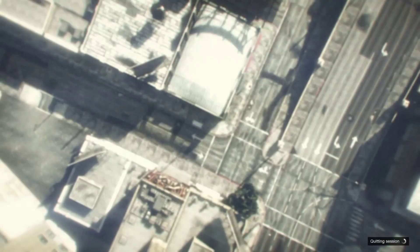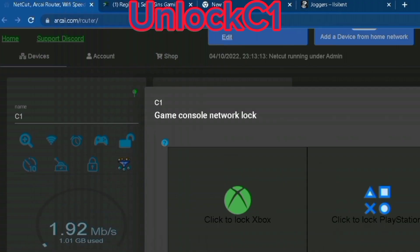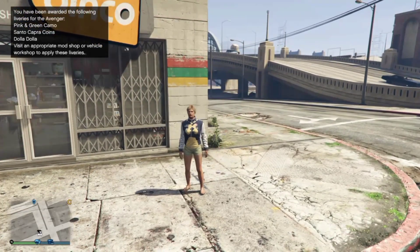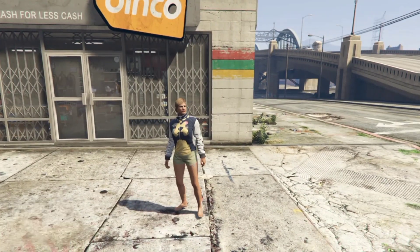From story mode, go ahead and unlock your console number one. Once you make it back you're going to get logged out of your account, but once you log back in, make your way into an invite-only session and this is what you should look like — this is what you should be wearing.